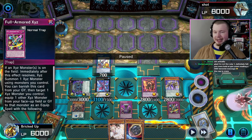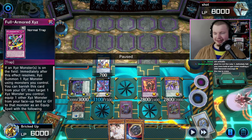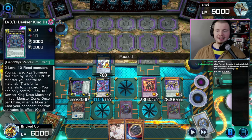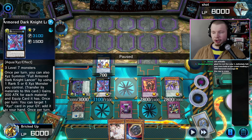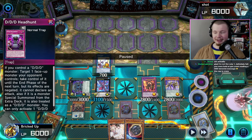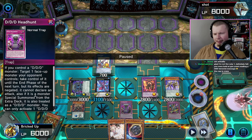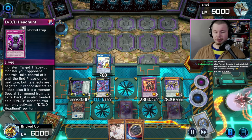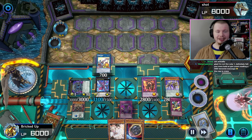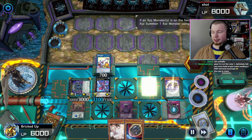You have two level eights to Kali Yuga lock with using Full Armored XYZ. You have the suck from DD Divisor King Deus Machinax and the suck from Full Armored Dark Knight Lancer — plus DDD Headhunt which takes control. This is insane — absolutely incredible. This is why I love DDD so much.